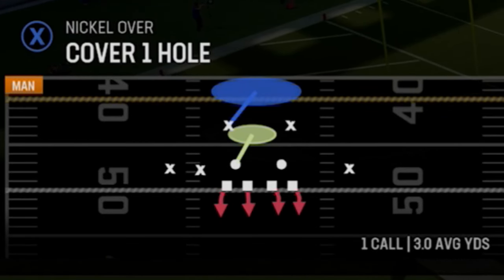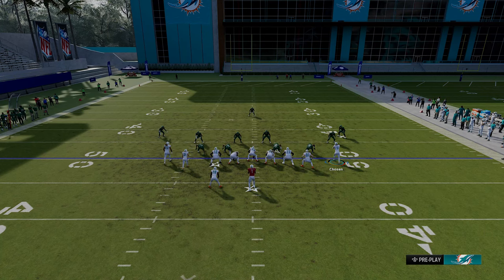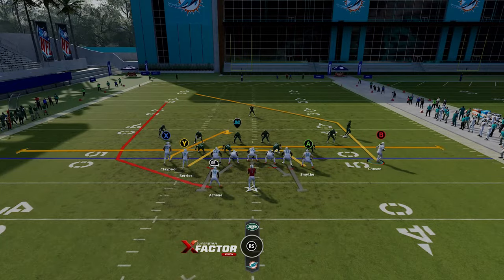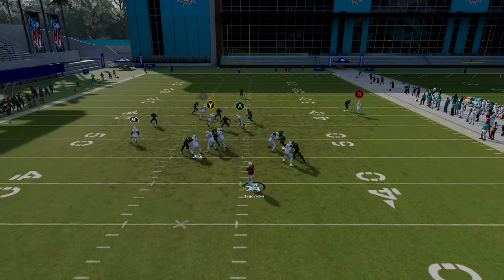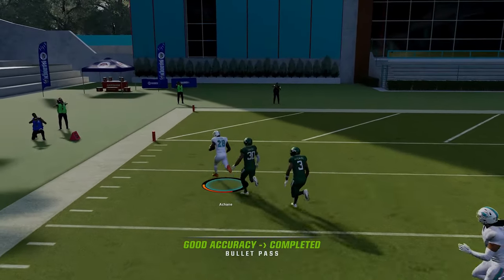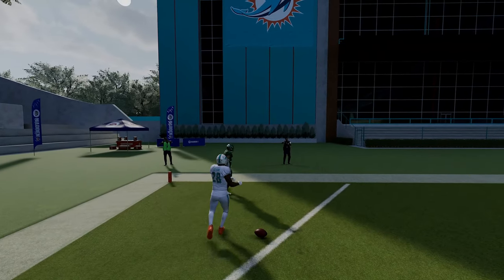This play works the same against Cover One Hole and maybe even better. I don't have to motion out the B route — I really could just put him on a streak, but I'm trying to show plays that take little to no adjustments, so motioning them out makes more sense for the purposes of this video. Just be aware that you can do that. As you can see, this play works the exact same way — the exact same results for a very easy one-play touchdown against Cover One or Cover Zero.